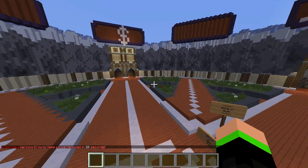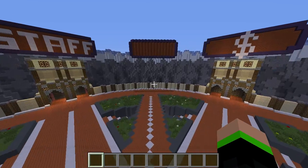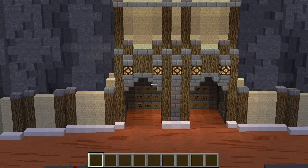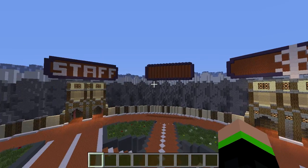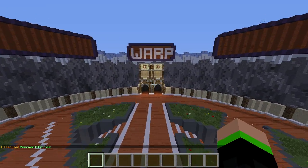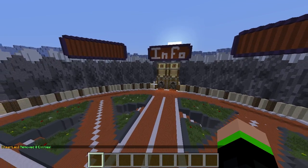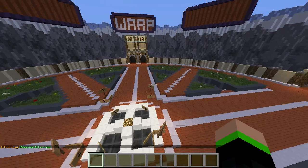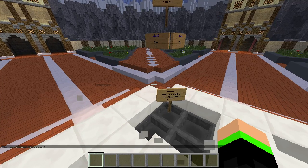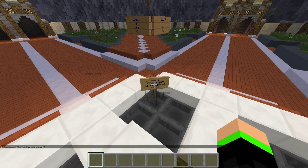So this is the spawn. Alien actually made this for us. There's the donor stuff — it's pretty cool because there's the kit preview and all that. It's a really cool new plugin. There's the staff warps, which I need to set up, and the info section. That's the spawn — it's actually pretty cool. If you want to leave a suggestion, you can leave it right here.